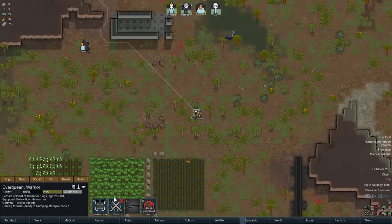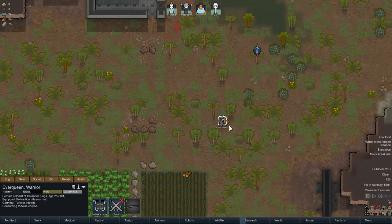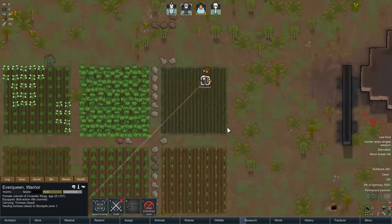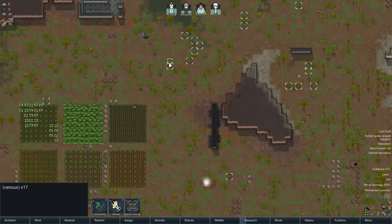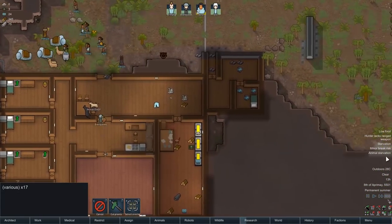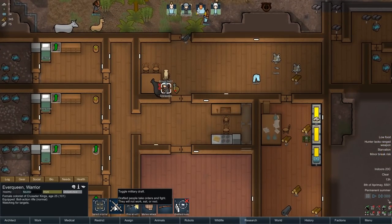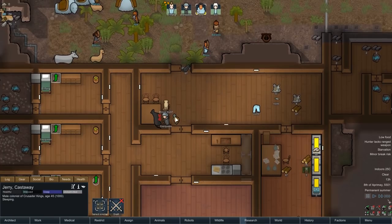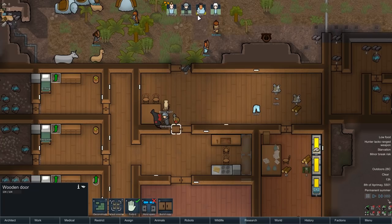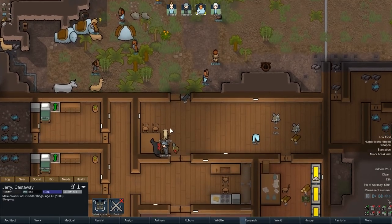Draft and haul - there we go, it's taking it to the fridge now. We need to take that turtle to the fridge as well - no, don't consume it! There's a delicious-looking cassowary there as well, and some berry bushes we can harvest. I need to pay better attention to things going on over here. They're just immediately devouring - stop! You need to never do that again. Prioritise hauling the panther. Right, prioritise butchering - I can't believe that, unbelievable people.